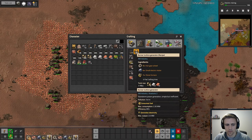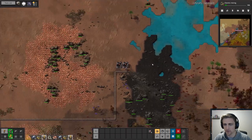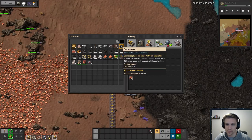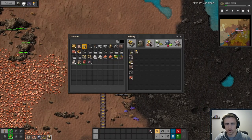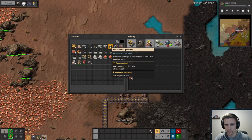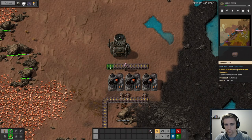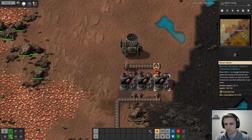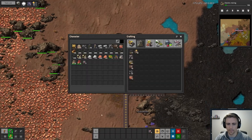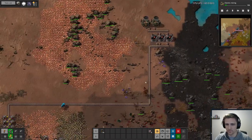We'll do burner turbine generators — make some of these. The reason I'm setting up over here is that eventually we'll just replace it with steam and it'll be right here by the water, and won't have to refactor anything, which will be nice. We'll do this, and I don't know if it's one-to-one, but we'll assume that it's not. We'll throw these down here and that'll eventually become electric mining.